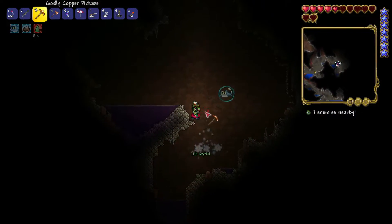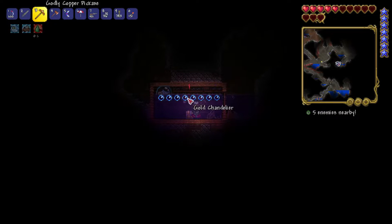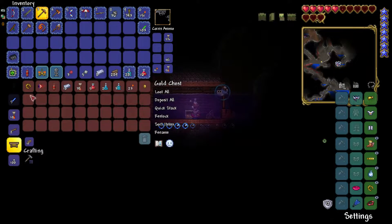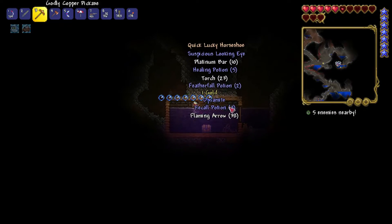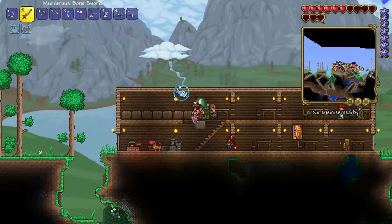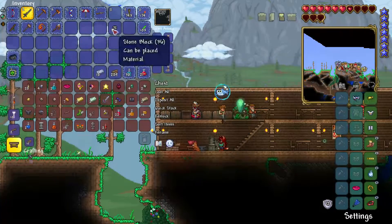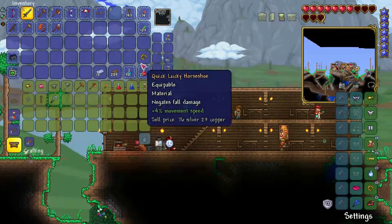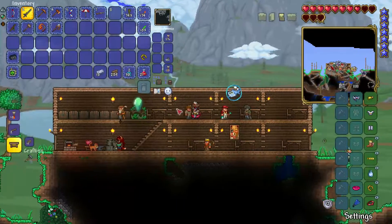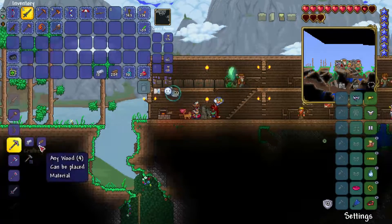Hey guys, I didn't find platinum but I just found a life crystal and a house right here with a flower statue and a gold chandelier. Oh, we found platinum bars — I guess we did find platinum! I'll drink this potion. That makes things a whole lot easier. Now we can make a platinum pickaxe!